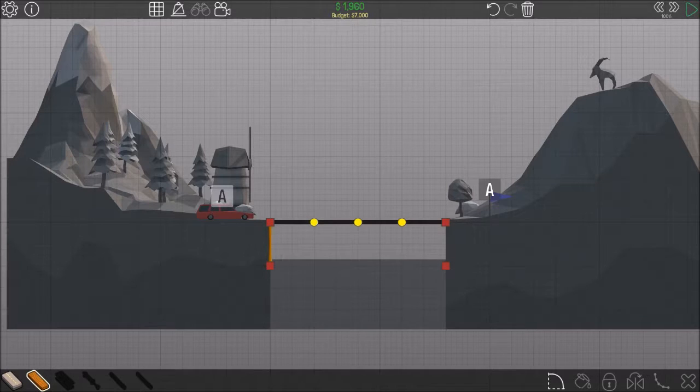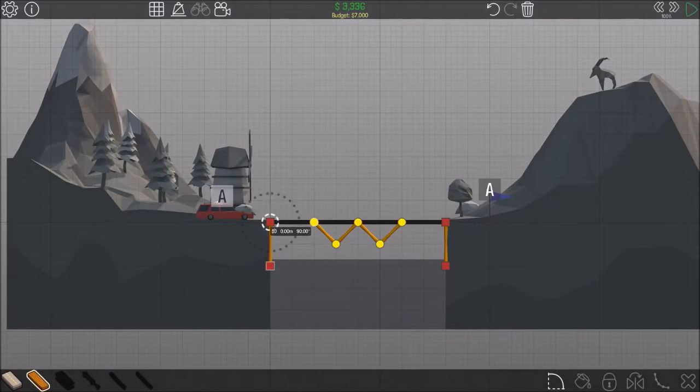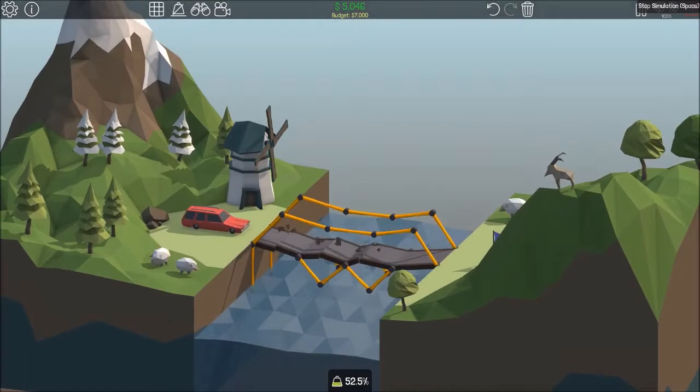Put wood on there maybe. Some wood there. And just put bits like this. There we go. Let's try that. Nope. This is the first level and I'm already doing really poor. Alright, here we go. Nope.